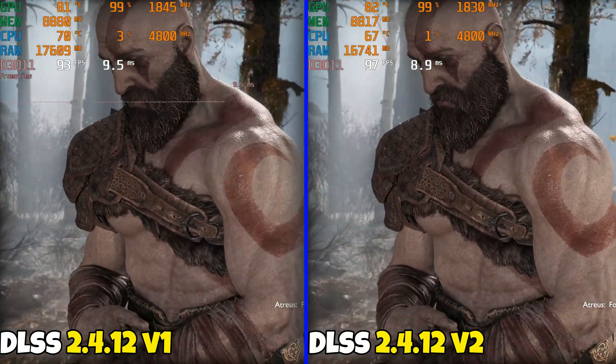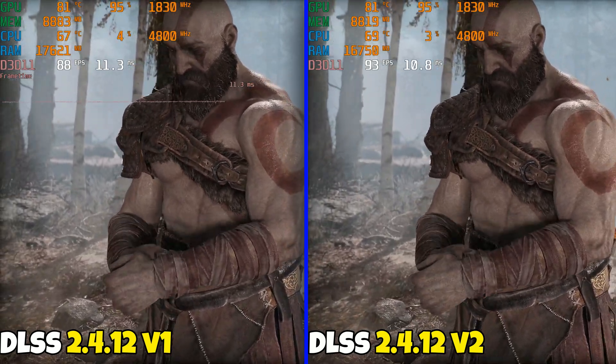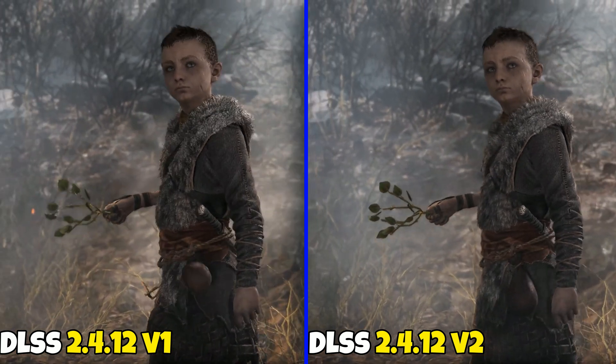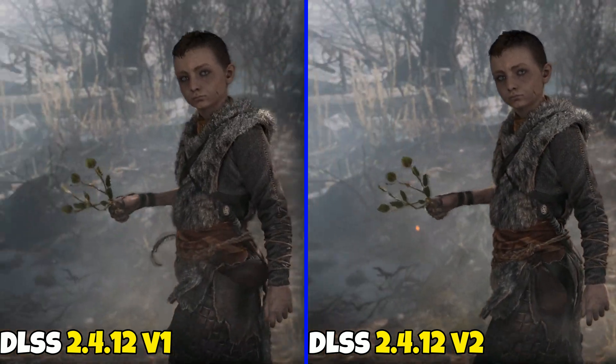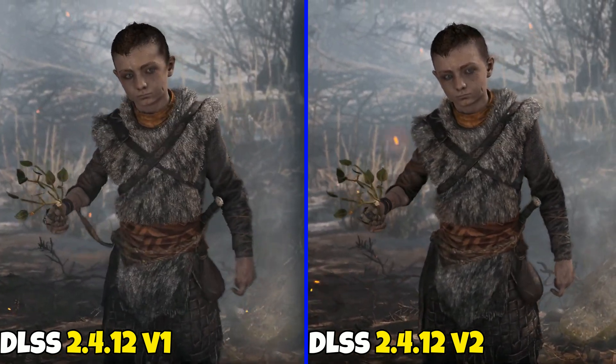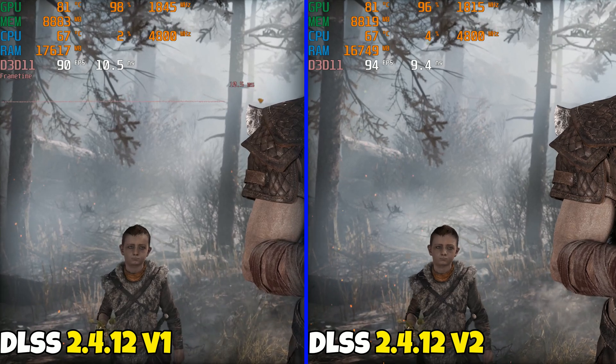I am getting an FPS increase of a few on 2.4.12 version 2. If you guys are experiencing that as well, just let me know — it could be my system again. Something screwed up; I might have to uninstall my drivers. Other than that, statistics-wise, video memory is about the same, maybe a little bit lower, nothing crazy.